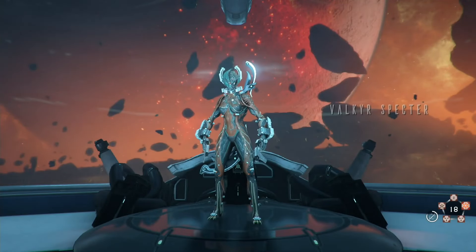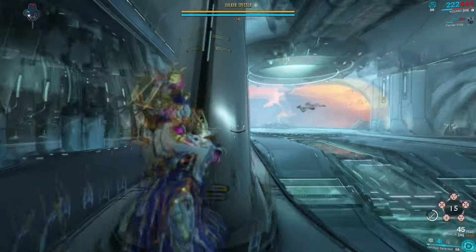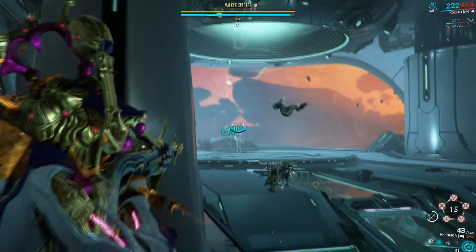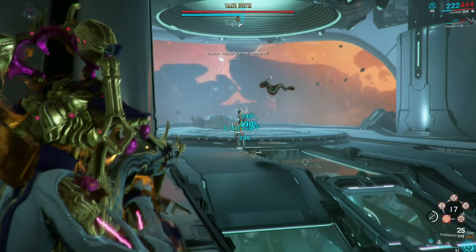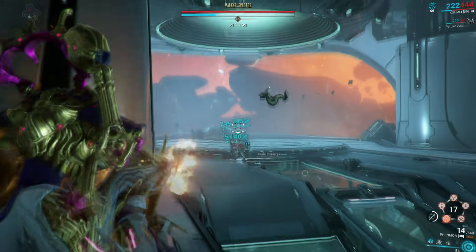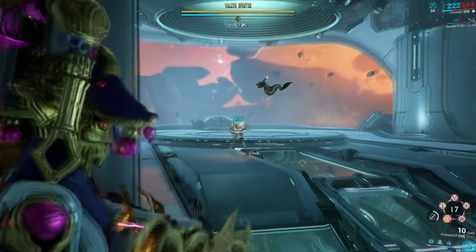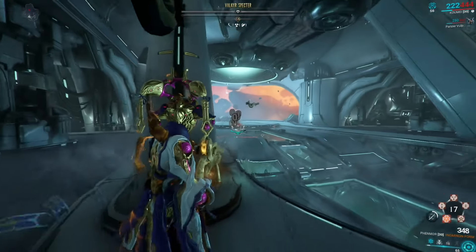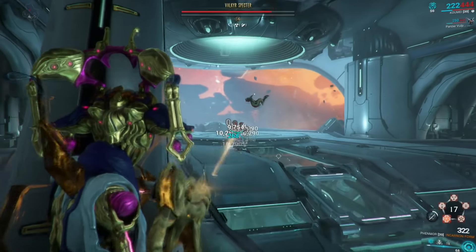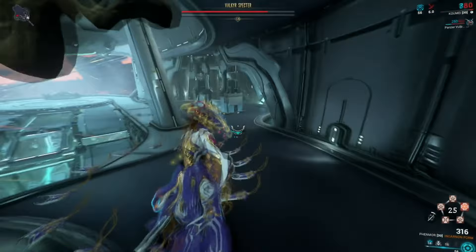We've got Valkyr here. The only real issue I have is I've got the Fenmore versus say the Bellarx. You'll also notice I have a new companion — I was grinding for Scintillant to craft Musaku over at Deimos, and while I was out there I encountered several enemies including Predocyte Viziers and a Vulpaphyla.